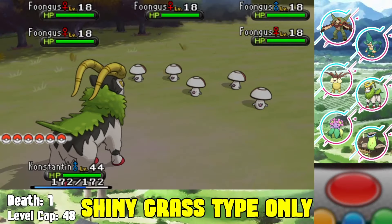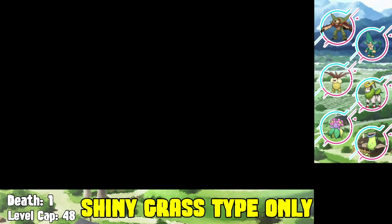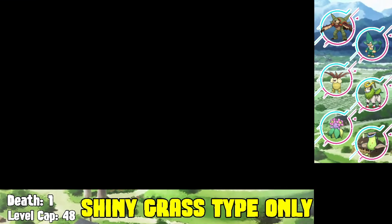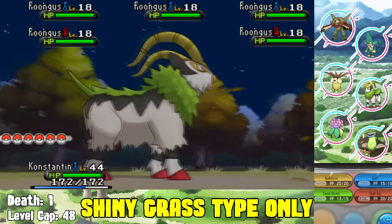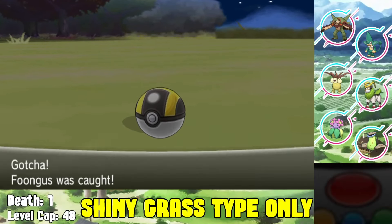Moving to Route 14 or 15, we use Sweet Scent from our Victreebel to encounter horde battles. In these hordes we find a shiny Foongus, which we capture and add to our team. Even though we have a full team we put it in the PC - and hint hint, we're probably going to need it.